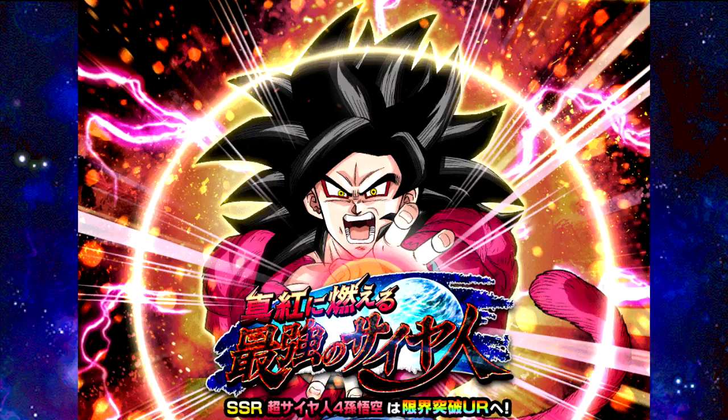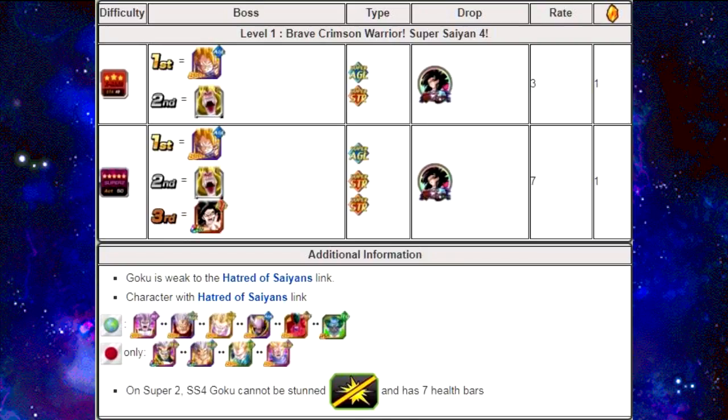We're basically off of the current wiki based on the JP side. Level 1, Brave Crimson Warrior, Super Saiyan 4: you go up against Super Saiyan 3 Goku, the kid version, and then he dokkan awakens into the grade 8 version. He is Super Agility, then he goes into Super Strength, and you get three Super Saiyan 4 Goku medals from beating him. The next stage is the Super 2 stage — and the Super 2 stage is something else. He goes through the same first two stages: stage 1 is his Super Saiyan 3 kid version, then he goes into his grade 8 version as Strength.